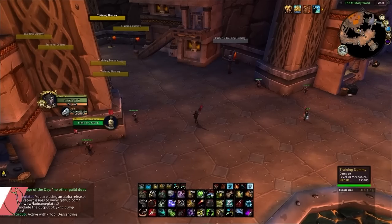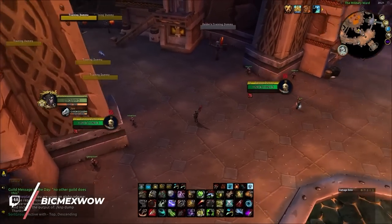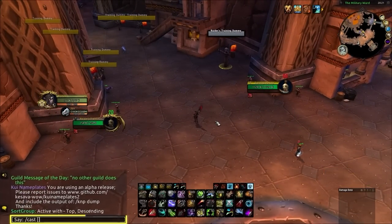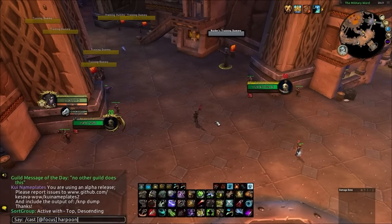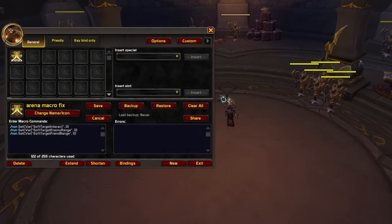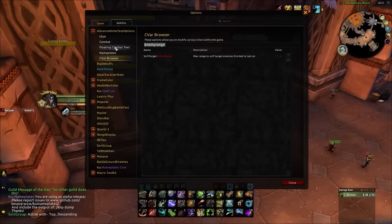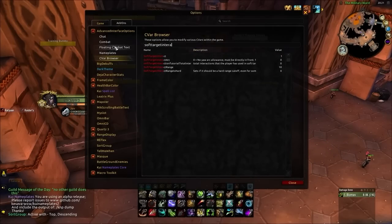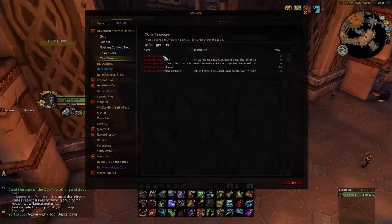There is currently a bug affecting all focus and arena 1/2/3 macros, ironically caused by people playing WoW on controllers. If you try to use an arena 1/2/3 or focus spell on a target that is out of range, the ability will instead be cast on your current target, which is a huge problem. The workaround is to modify hidden in-game options using the macro shown on screen, pressing it at least once per character. Alternatively, use the addon Advanced Interface Options and search 'soft target' to set all those values to zero.